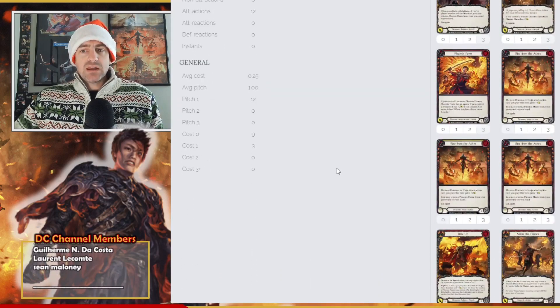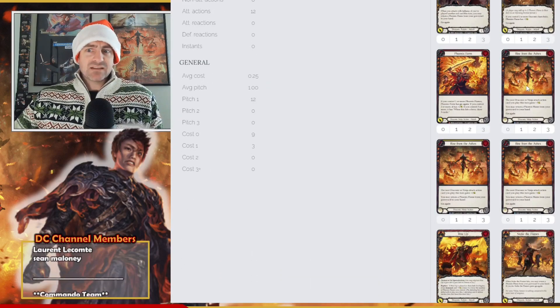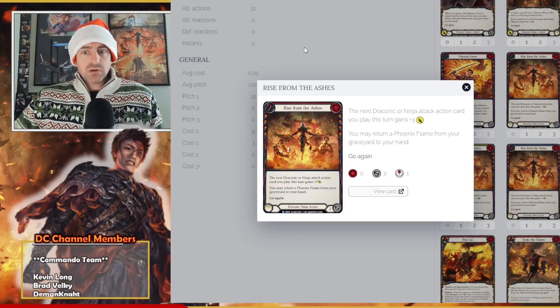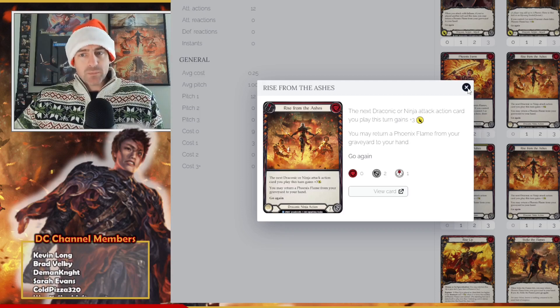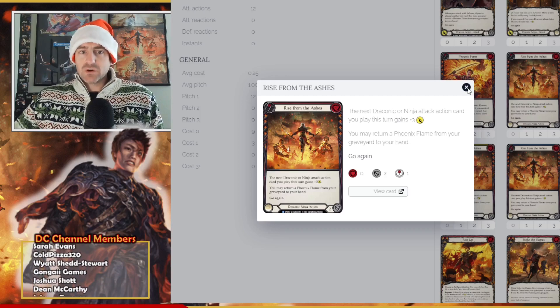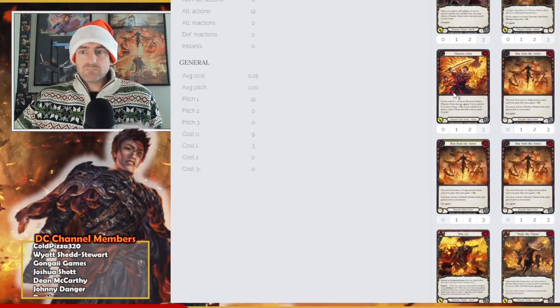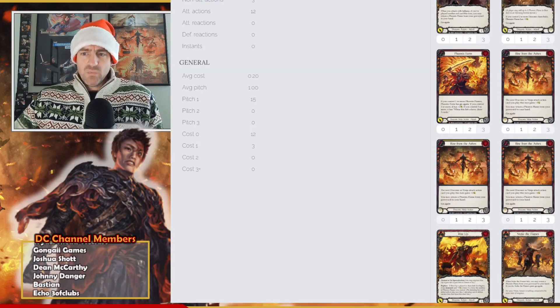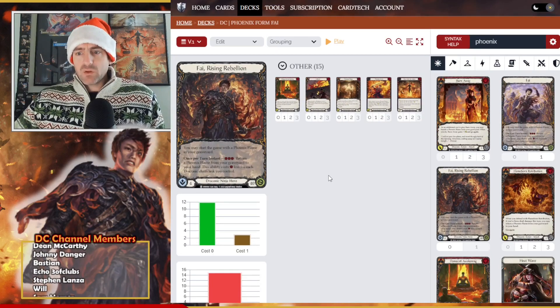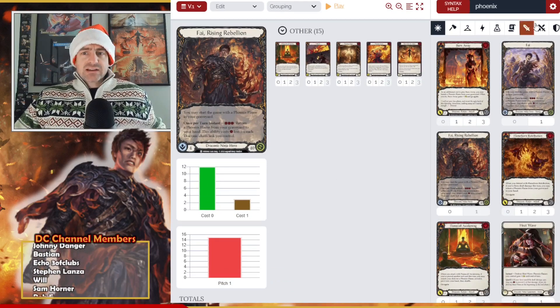Another card — which is kind of the backdrop card for the set — is Rise from the Ashes. This one does see some play in some decks, and it's just one more card to help us get to Phoenix Flame. It's also a red card that can help unlock In Flame. In Flame we want to use on our combo turn; Flame Call Awakening we want to use before. It all feeds into our Blaze Headlongs. So that's really the five core cards we need.